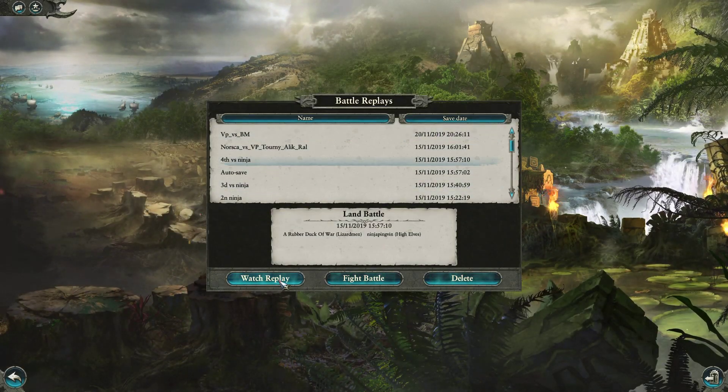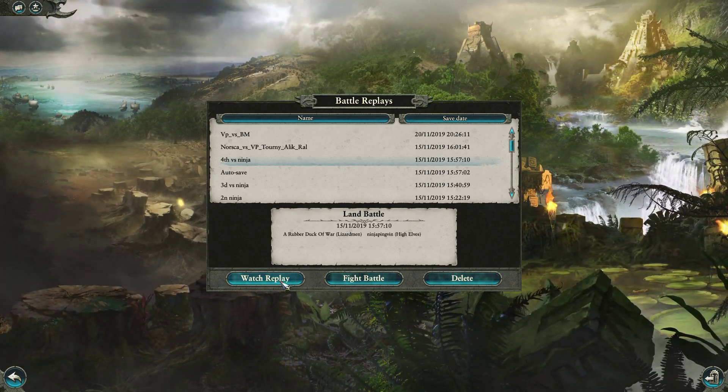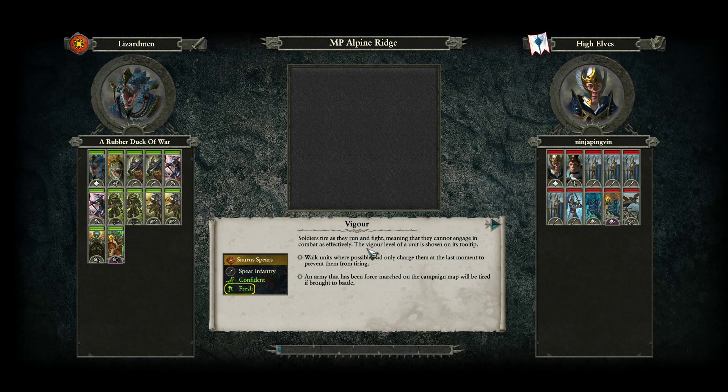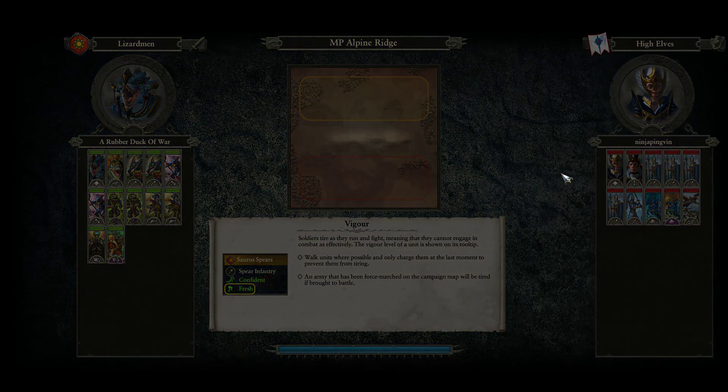Up to match 4: me in control of my favourite Lizardmen up against Ninja's High Elves. I'm going to be led by the mighty Krokgar on Alpine Ridge — a very awesome map, one of my favourites — up against what looks like a basic noble, though no noble can really be classed as basic. Let's line up and see what the armies look like.